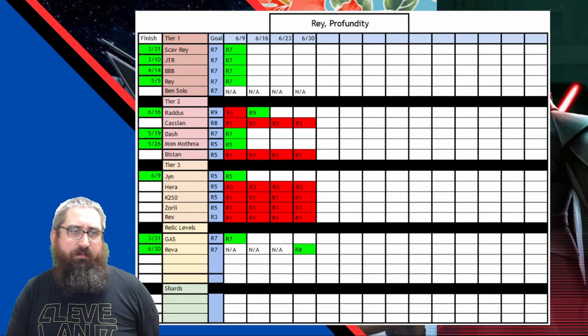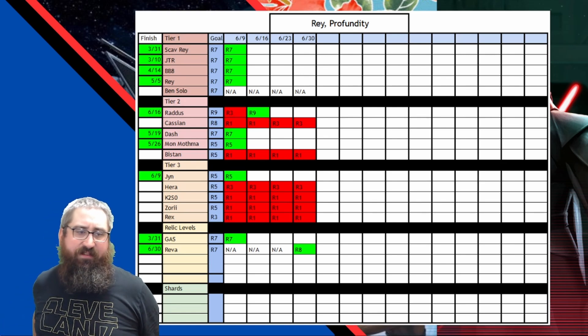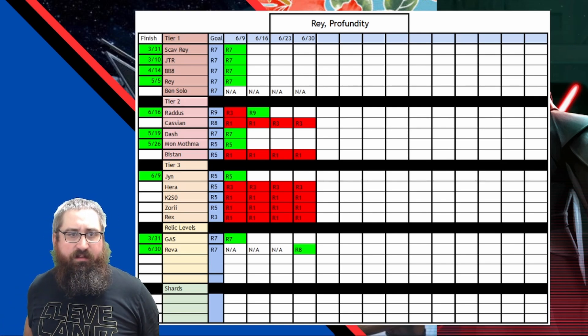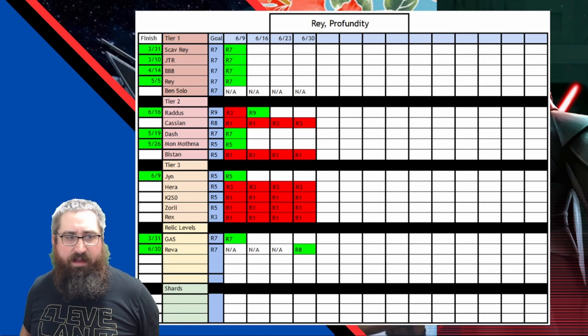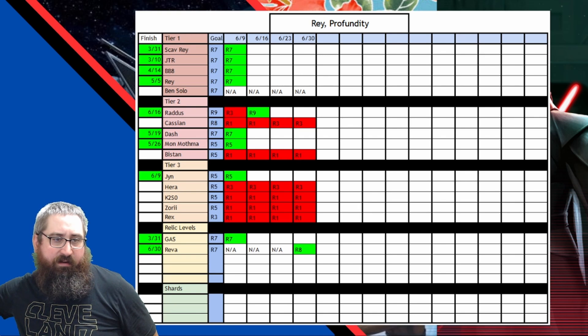For this project, I put together this spreadsheet to track my progress. I break my farms down into four tiers, about five characters per tier, trying to get one to their goal each week and another staged at G12 or G13, depending on what kind of gear I have left over.